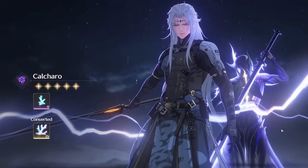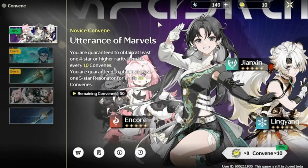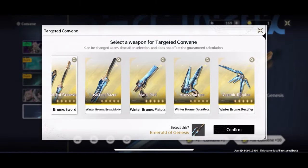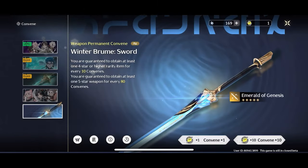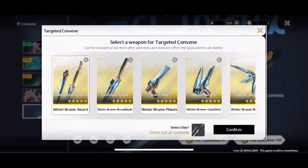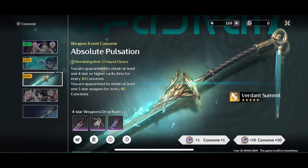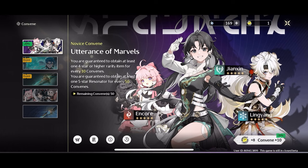Once you pull someone you wanted, keep playing the game and use the Lustrous Tides you obtain from various missions on the Novice Convene to reach the 50 pity and obtain your second five-star. In my opinion, don't use Astrite to pull on the permanent banners — only use this currency on the rate-up banner, since standard pulls are quite easy to come by early in the game. As for weapons, summoning for weapons is not advised, as you can do well with lower rarity ones, while characters give your account more depth and flexibility — especially since you'll need multiple teams for harder content later.